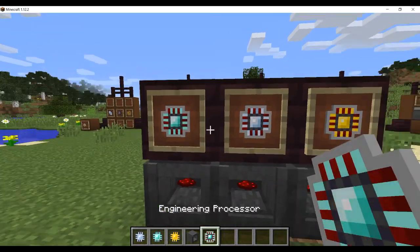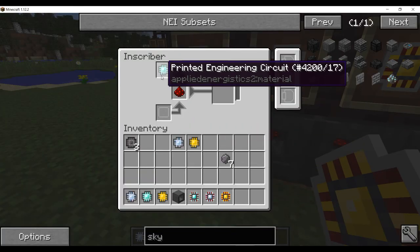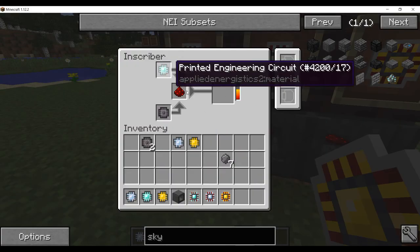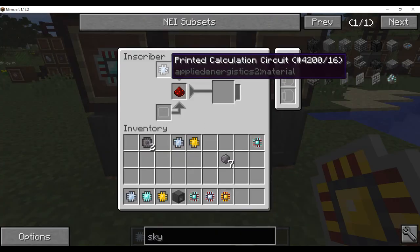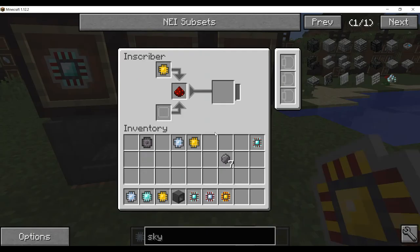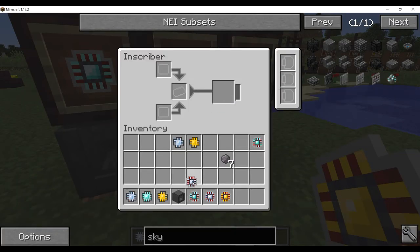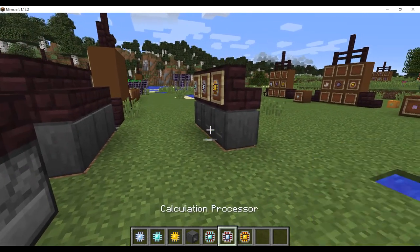Now, the processors: calculation, logic, and engineering. To make the engineering processor it requires one engineering circuit, one redstone, and one printed silicone. For the calculation processor it's a printed calculation circuit, one redstone, and one silicone. And then the same for the logic, except it uses a logic circuit. So there you go — one calculation processor and one logic processor. And that's all for the processors and circuits.